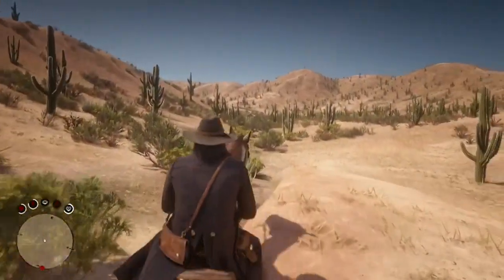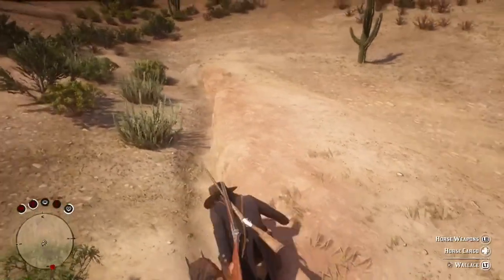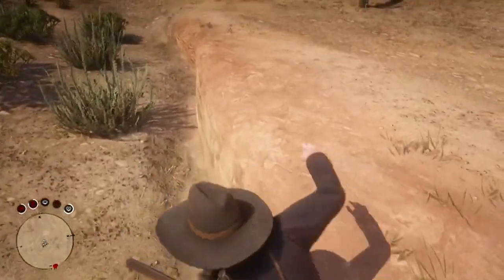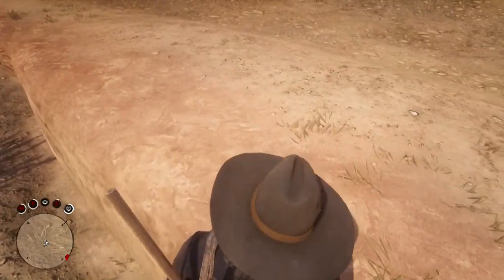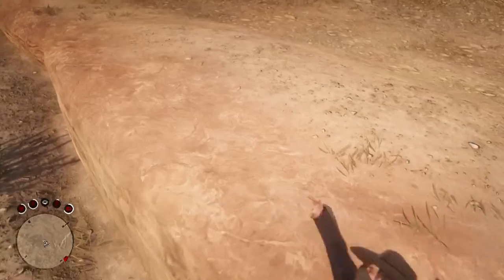The idea here now is to keep running your horse into the gap of this hillside. Now this will take you a few minutes to do, so be patient with the glitch because it will fail you a good few times before you actually get it right.